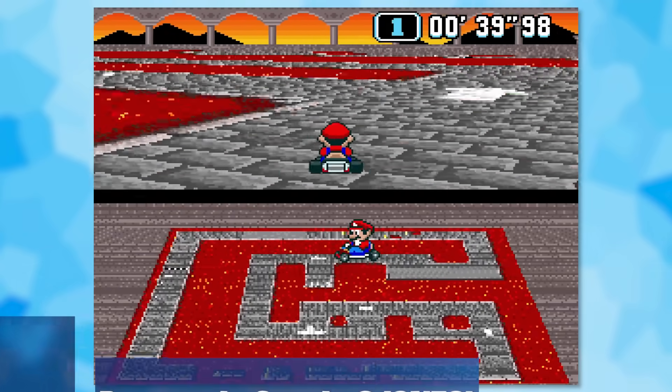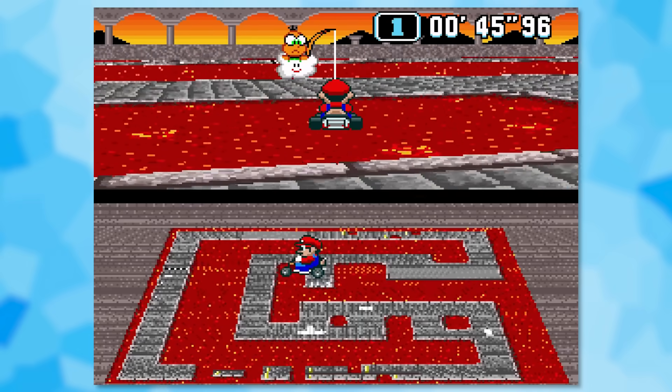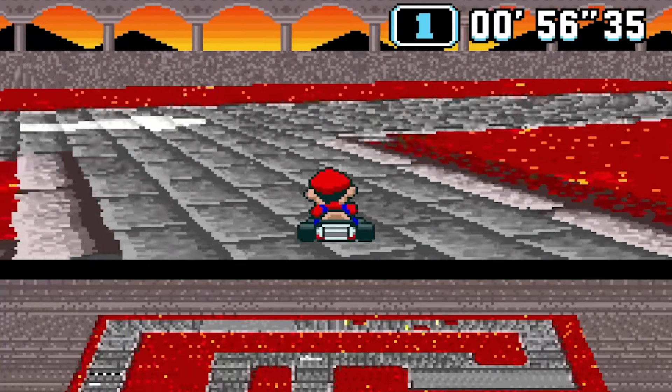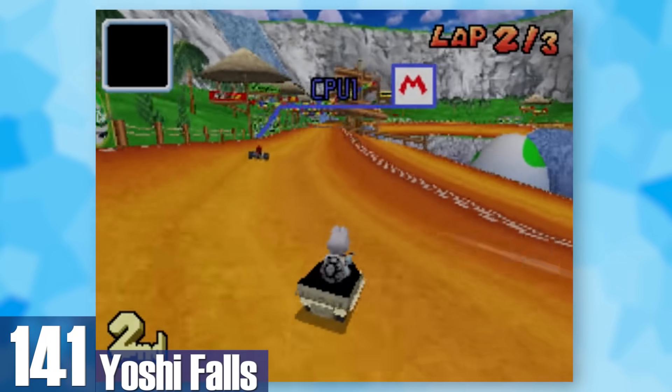There's a turn that leads to a dead end and you can even fall into the lava. What purpose does this serve? To epically troll us? Well, congrats, you got us. Worst track ever, Nintendo. 141: Yoshi Falls. The big Yoshi egg in the middle is kind of cool but you can't really see it when playing. You move around in an oval with a few boosts and waterfall paths — that's it.